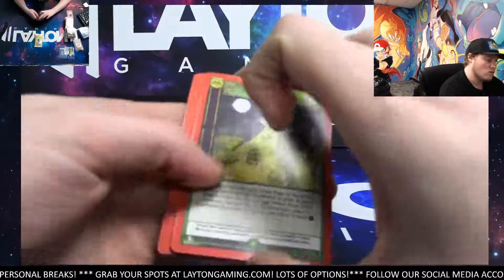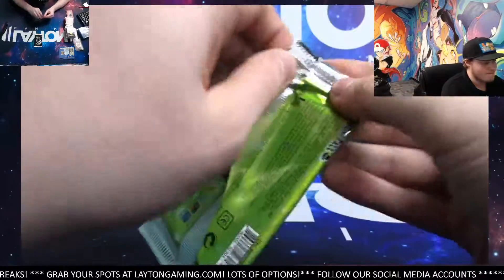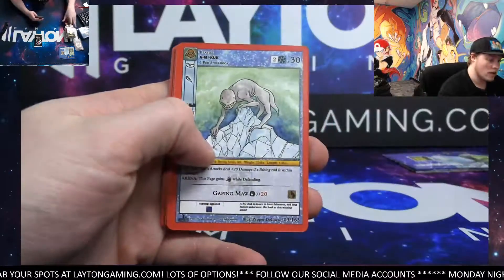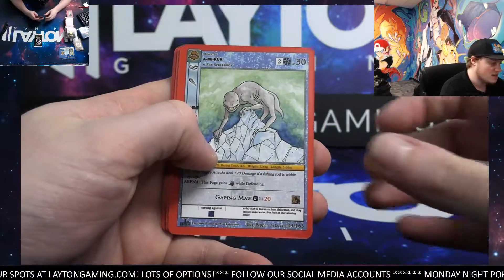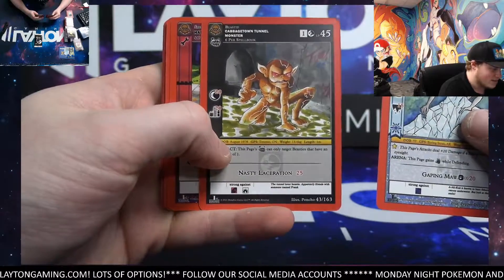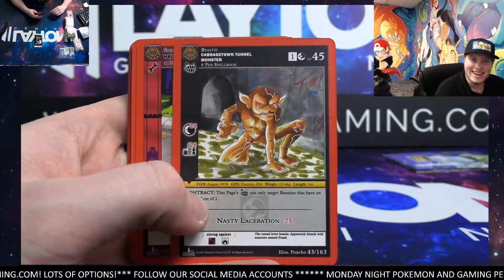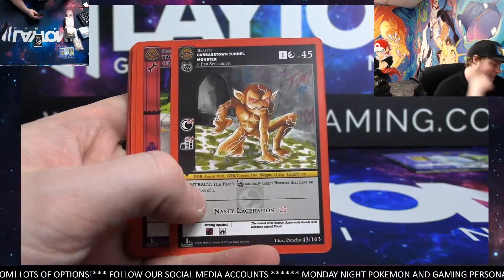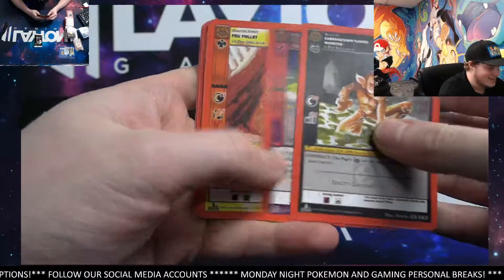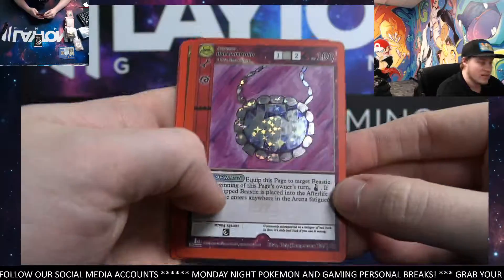Tough one — do not see those all the time. Abduction, there you go, two left man. Yeah that one is sick man, not one that we see too often, so that's nice. Righteous Reckoning. That's the Cabbage Town Tunnel Monster — this is one that I realized yesterday when I was going through these really slow, checking out all the cards for myself. Cabbage Town Tunnel Monster — what kind of a name is that? Hope Diamond, that's sick in the reverse.